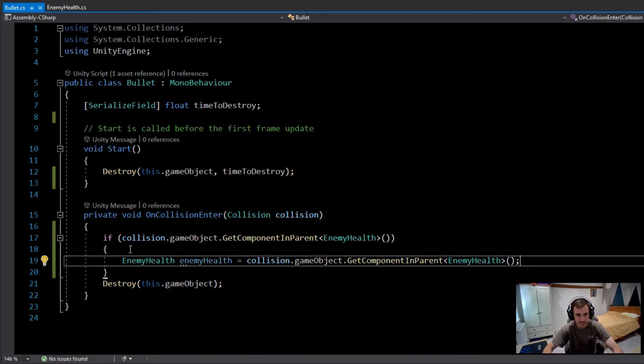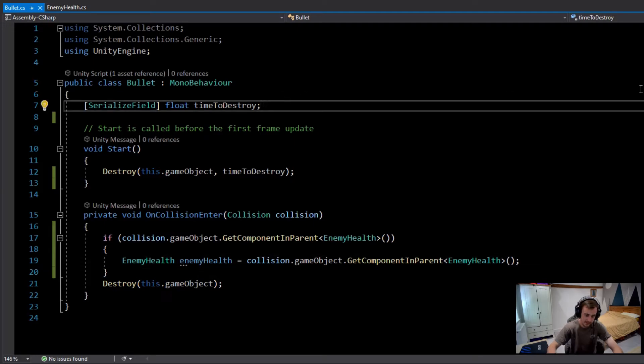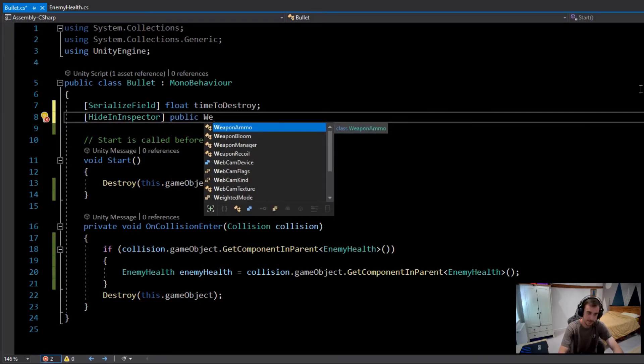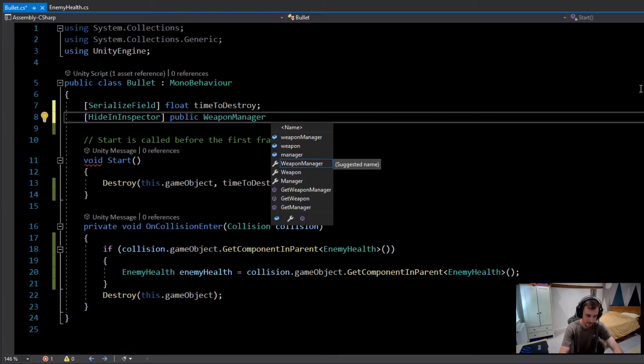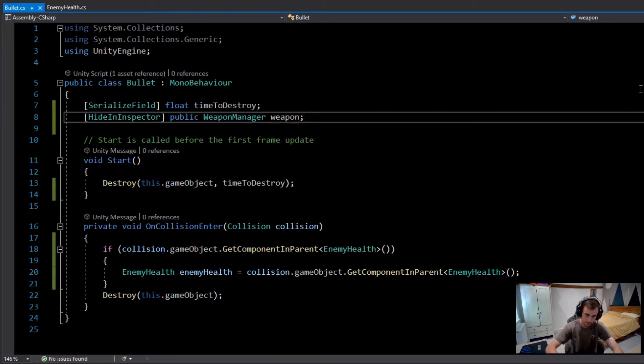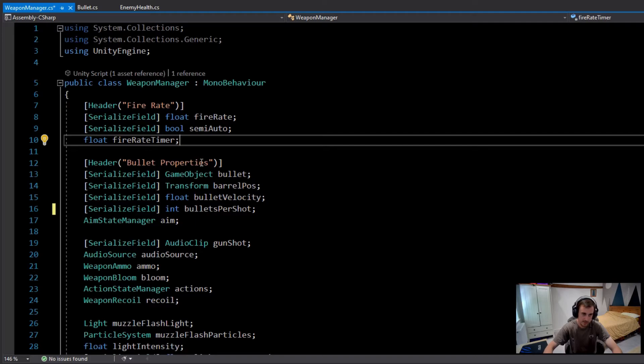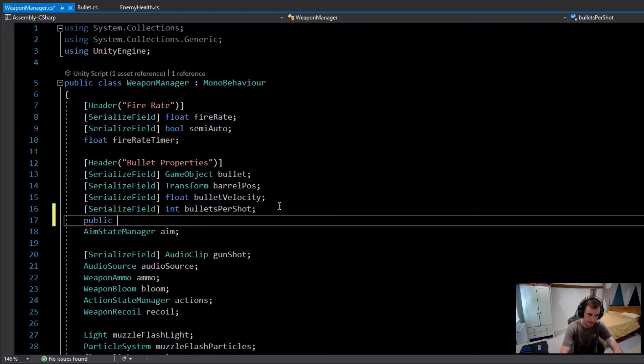To get the damage value, I need it from the WeaponManager script. At the top of the bullet script I'll add a hidden inspector reference: a public WeaponManager called 'weapon'. Then in the WeaponManager script, where I have the bullet properties, I'll add a public float called 'damage' and set it to 20 by default.